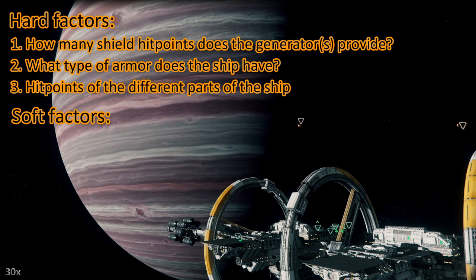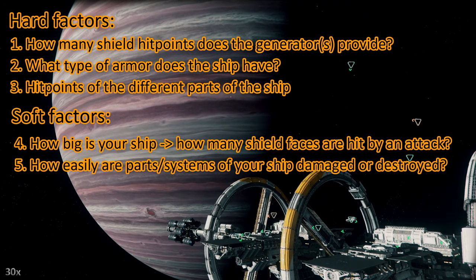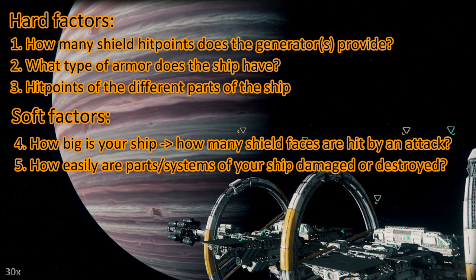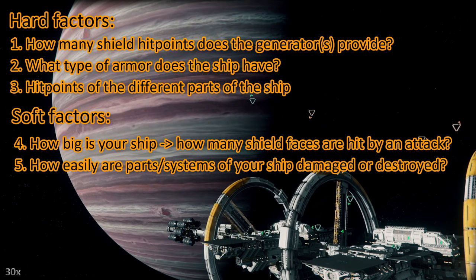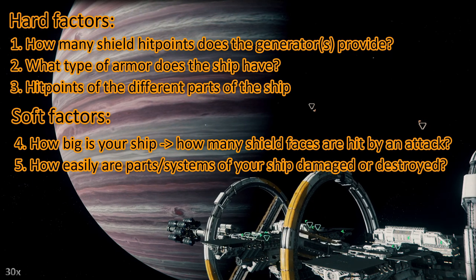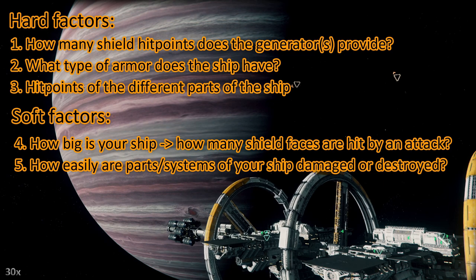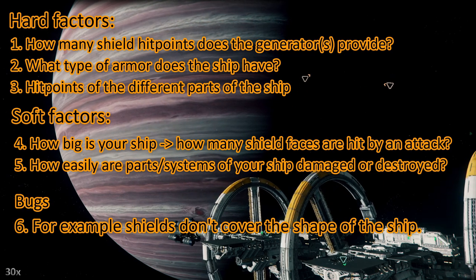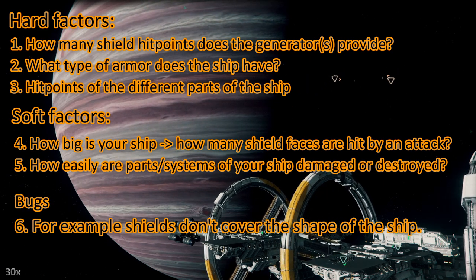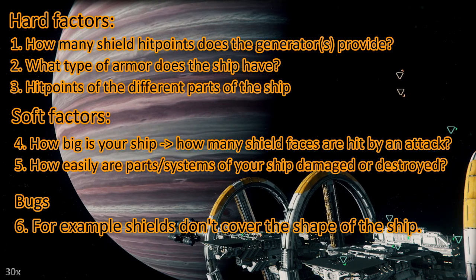Then we have soft factors. How big is your ship? How many shield faces are hit by an attack? And how easily are certain parts of your ship getting destroyed? For instance, some ships are prone to losing wing guns or wings. And then we have bugs. Right now we have a bug where the shields don't cover the whole shape of the ship, especially when the shape is elongated.